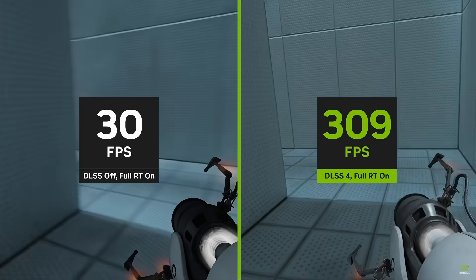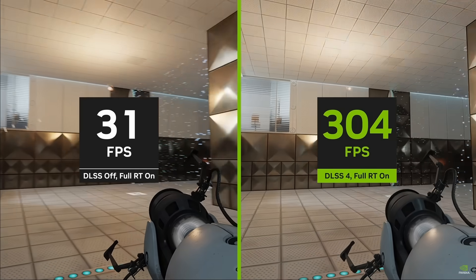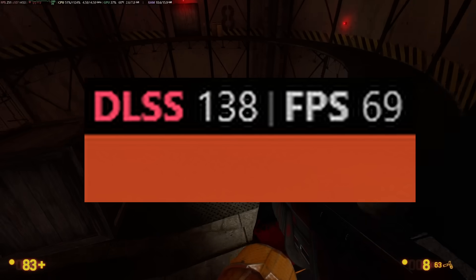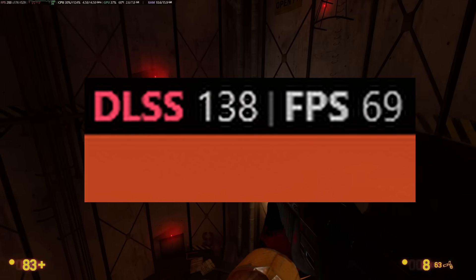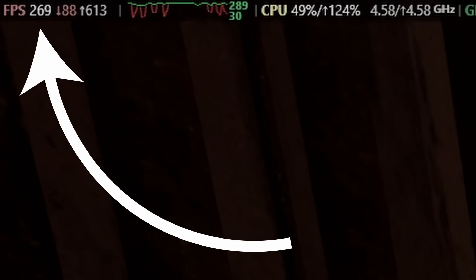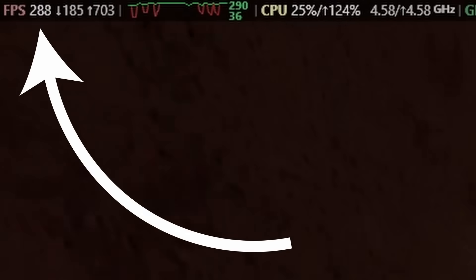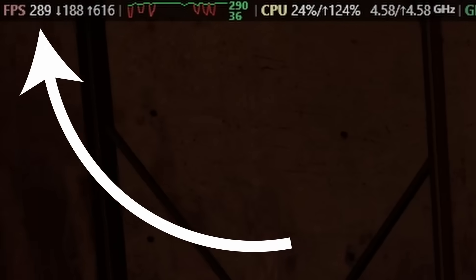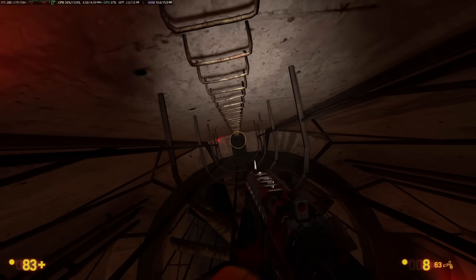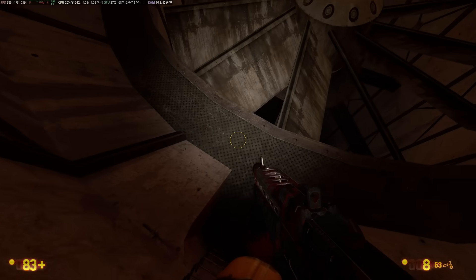Now if you are playing a game that uses DLSS, FSR, or any other frame generation tech, Steam's new monitor will directly tell you by showing your generated frames labeled in red, with your actual game frame rate right beside it. If you see just one FPS number, that means your game isn't using DLSS or FSR. This is a huge change for gamers, as there has been pushback against generated frames since players felt like they were being lied to on performance.